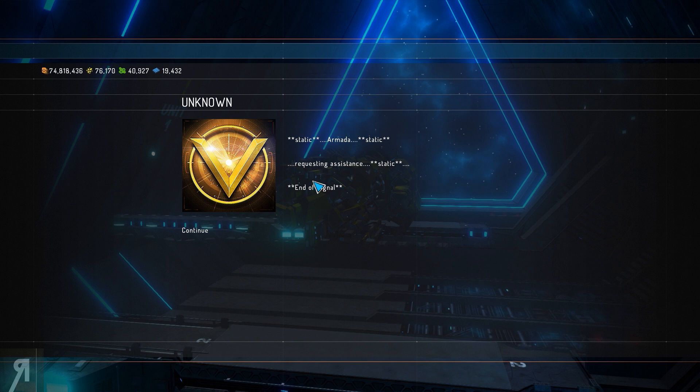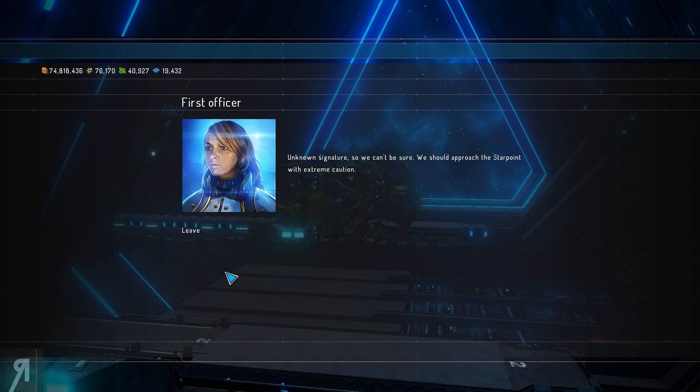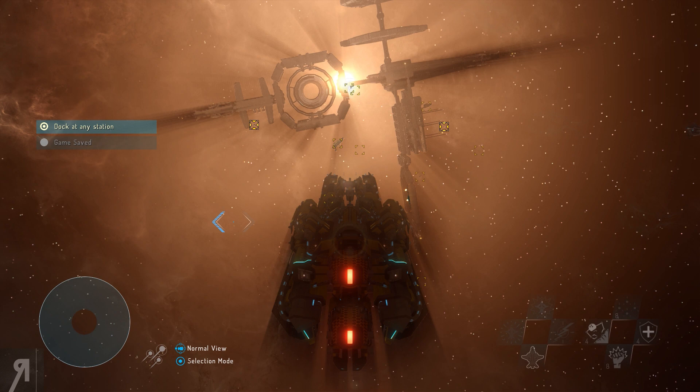We get an incoming signal from the Star Point. The Star Point is a huge warp gate type structure, and we'll see it very soon. An Armada is requesting assistance — it's an unknown signature, so we're told to approach the Star Point with extreme caution.